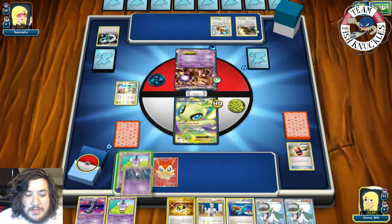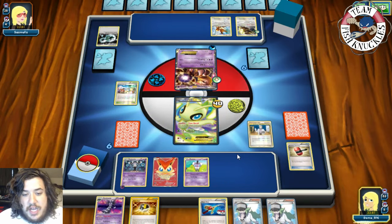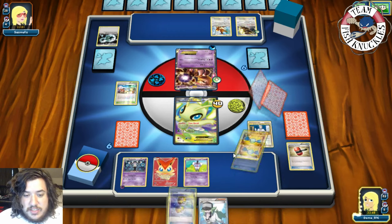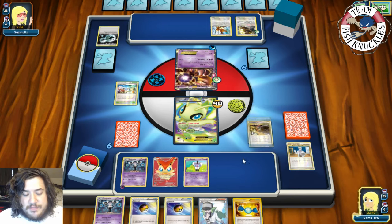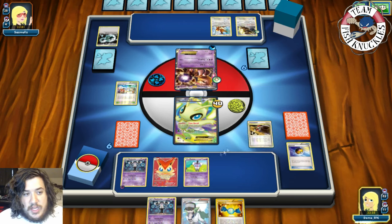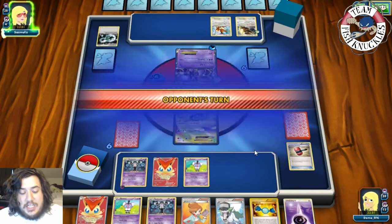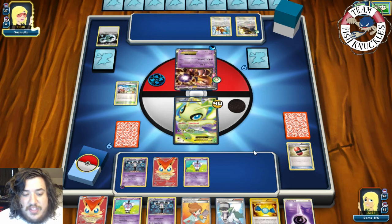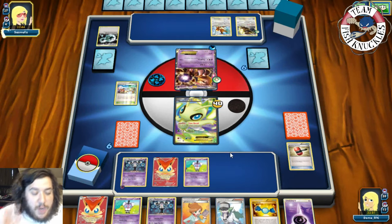We see Eevee go into the active and pass on to our turn. We get an Oak — I'll play the Oak and then use Tropical Beach. We draw six new cards and get double Level Ball — pretty useless right now since we already have everything we need. So I Junk Arm discard one and two to grab another Crushing Hammer. We play the Crushing Hammer trying to discard that Water energy, then go for Tropical Beach. We get a Psychic energy and a Gothita.